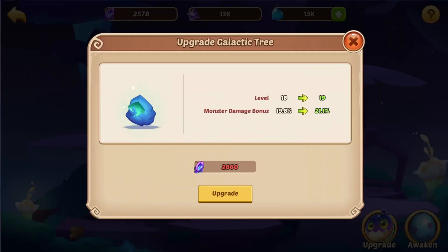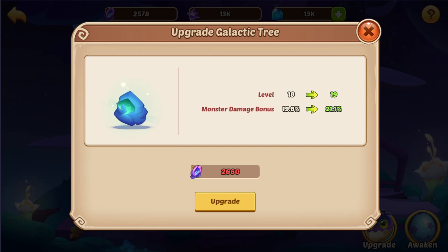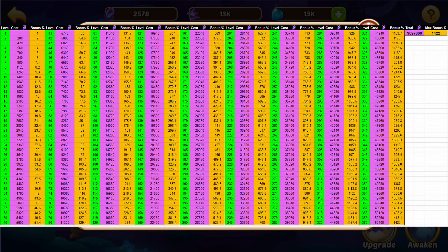For your galactic tree, upgrading it gives a monster damage bonus per level all the way up to level 360. At the maximum level you're looking at 1,422% damage on top of your pet - that's 15.22 times your pet damage, so pets are going to be hitting extremely hard at level 360. However, it's going to take 9,097,000 of these materials to reach level 360, which will probably take at least a year.